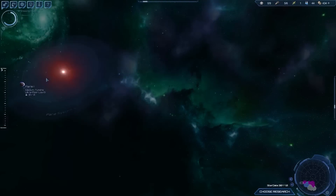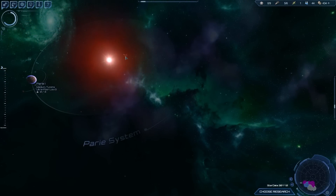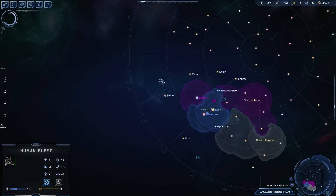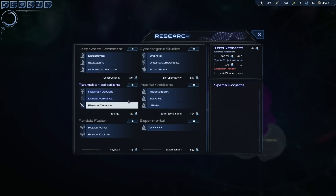Oh yeah, the Paris system — ultra poor, no thanks, and no resources to speak of. At least we can scout one more system before we have to turn back.